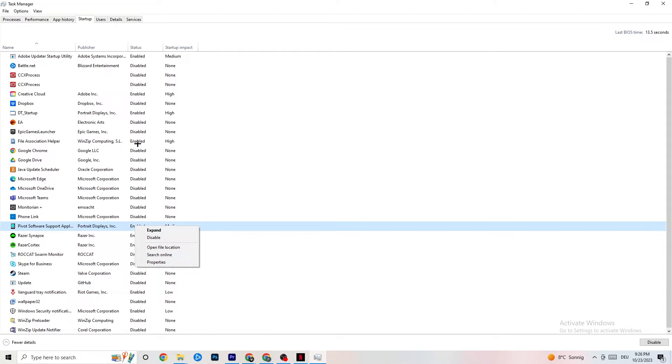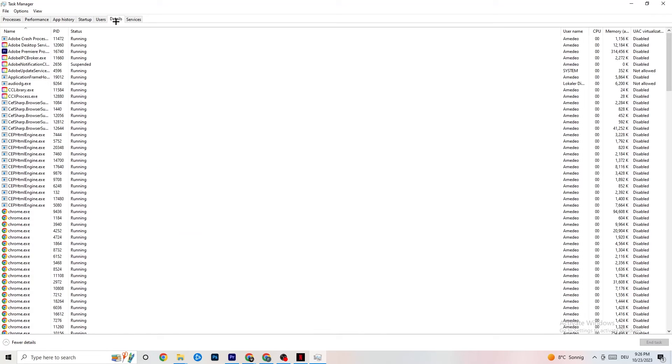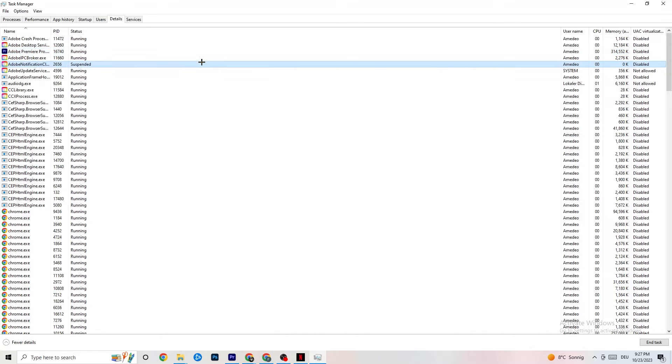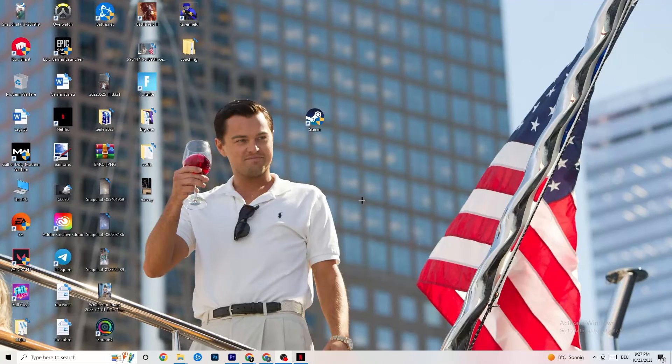In Task Manager, go to the Details tab. You need your game running for this. Find your game's process, right-click it, go to Set Priority, and choose between High or Realtime — check which works better for you. This sets a priority so your PC dedicates more performance to the game. Once finished, you can close Task Manager.